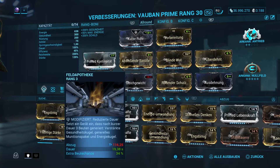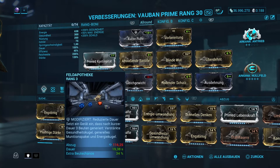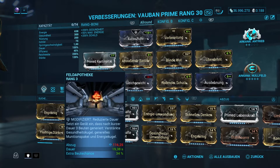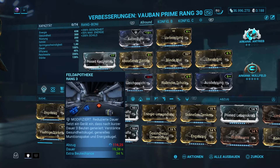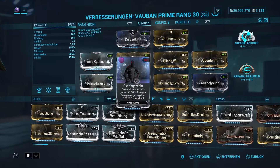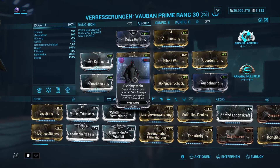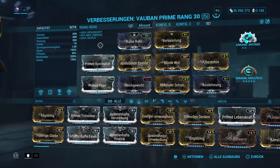Wir spielen hier mit der Feldapotheke, sodass wir durchgehend volle Energie haben. Das heißt, wir können hier unendlich unsere Fähigkeiten nachzünden. Das ist eine richtig schöne Sache mit Vauban so zu spielen. Deswegen hier auch wieder gleichzeitig mit Gleichgewicht und außerdem wieder die Synth-Mods beide in unseren Begleitern, damit das Ganze funktioniert. Wir wandeln hier wieder komplett um und haben wie gesagt volle Energie durchgehend.